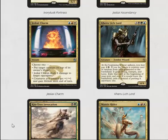Jeskai Charm is a good strong charm for limited. Four damage to target opponent is probably going to be less used compared to putting a target creature on top of its owner's library, which will probably be the most common mode for limited, but it's still a strong card.